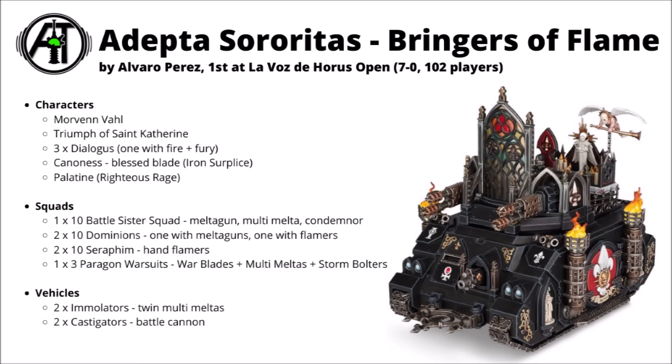Back to the scary 40k lists — next up, perhaps to no one's major surprise, is the Adeptus Sororitas with Bringers of Flame. They seem to be the single most successful army on the tournament scene right now, taking home a massive amount of trophies including multiple big events. This list was run by Alvaro Perez to take first at Lavos de Horus Open — a big event of over 100 players. Bringers of Flame is the move-fast-and-shoot-hard Sisters detachment, with the Assault keyword to get scary melta and flamer damage in range, plus one strength within 12 inches.